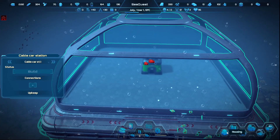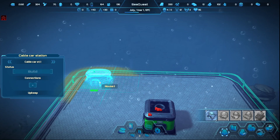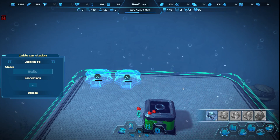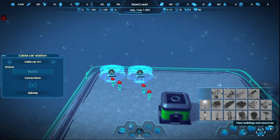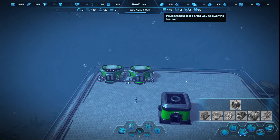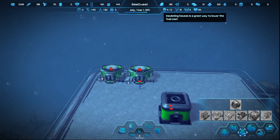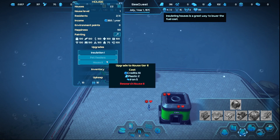All right, let's see housing — holds four. That should be good enough. Not that's ready, a lot of statues, restaurants — there'll be all that kind of fun stuff. A new wave of drones has arrived — three new drones. Wait — pet fitters: installing a pet fitter will make it possible for your residents to own and take care of pets! Upgrade to house tier two — sure, why not?